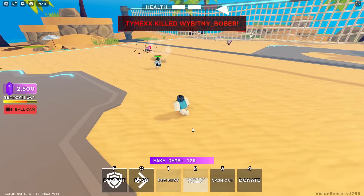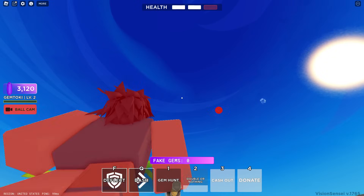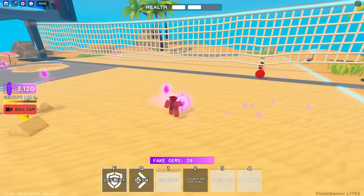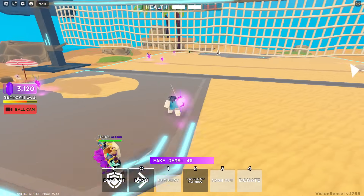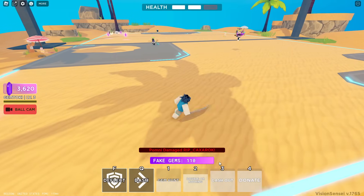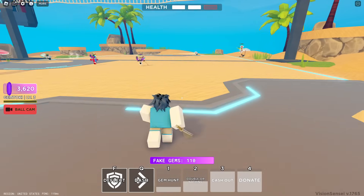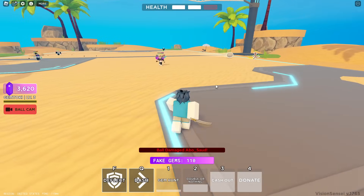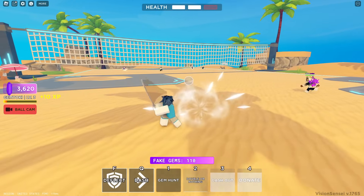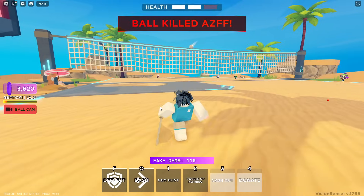We have 120 fake gems right now, and then Cash Out — I cash out the gems. Okay, I understand it now. Pretty much how this moveset works: you activate Gem Hunt, collect some gems, then Double or Nothing either doubles the amount of gems you collected or you get nothing. Once you reach the Cash Out, you just click it — and it's a one-time use. Pretty much throughout the game you get to collect gems, cash out whenever you want, and literally keep those gems, which is absolutely insane. The Donate ability lets you donate gems to other players.